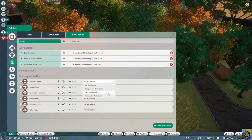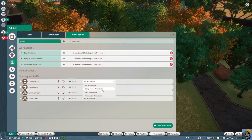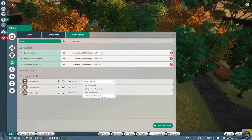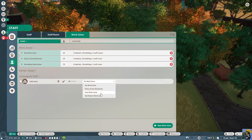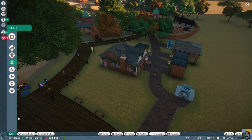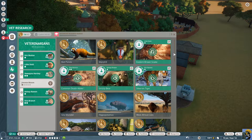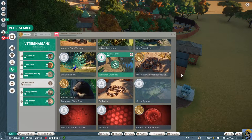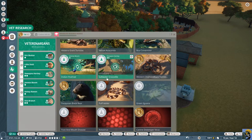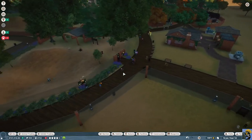Can you start researching the saltwater crocodile? I'm going to hire another vet right away — I've got animals that aren't being researched. Let me go to staff and hire another two veterinarians — I just want to get knowledgeable about my animals. Let me put Lily Scott on the brown snake and Jimmy Bloom on the peafowl. Puff Feather needs some love, we'll get there.